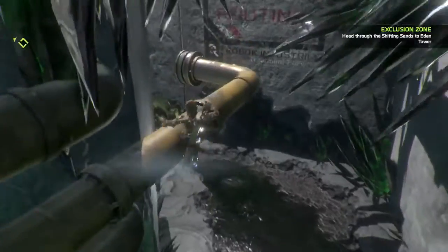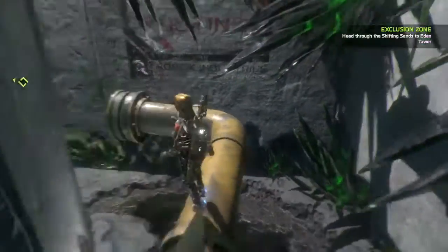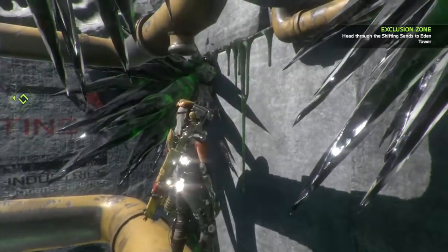Now do a hang jump and land on this pipe. Now boost and double jump on top of this pipe.